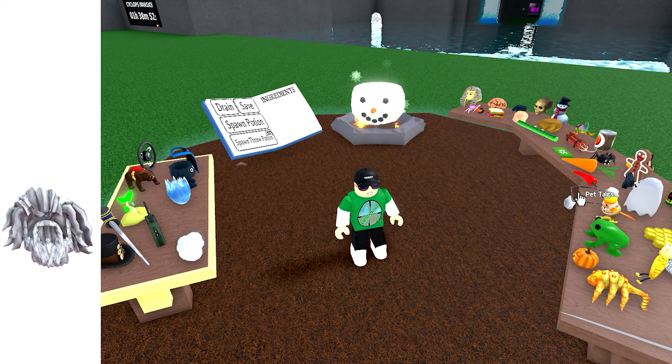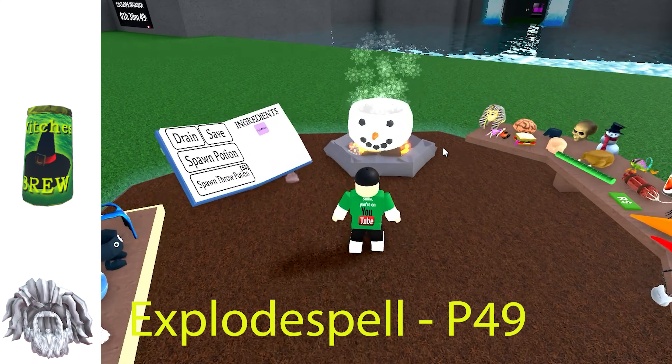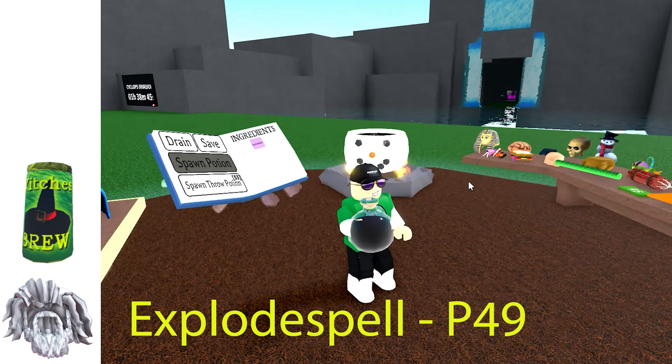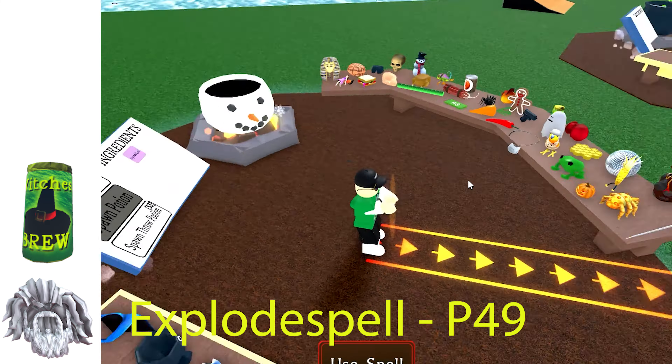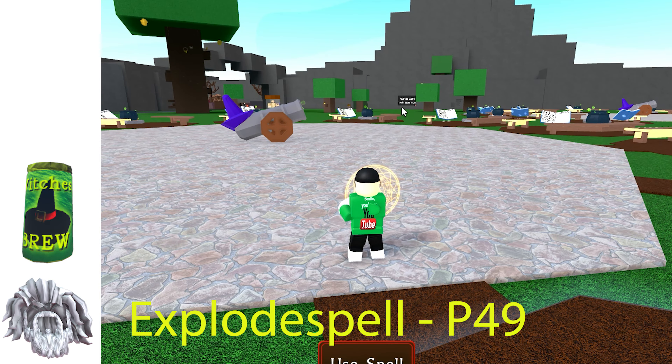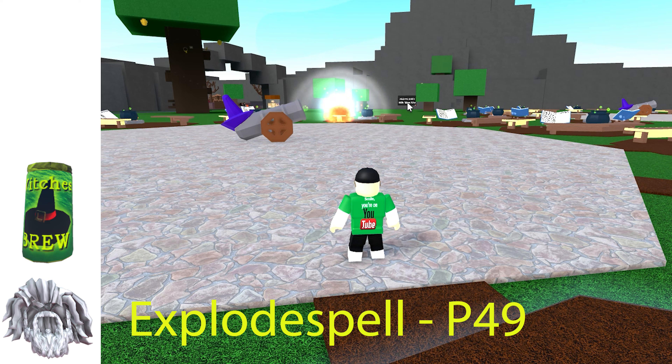Zeus beard and witches brew will give you a cool wall of flame shooter. It's called the explode spell. Although the sights are a bit off on this one — can I get a refund?